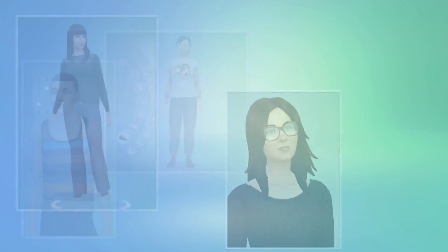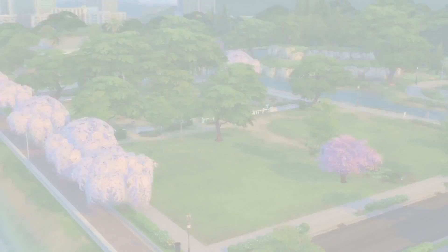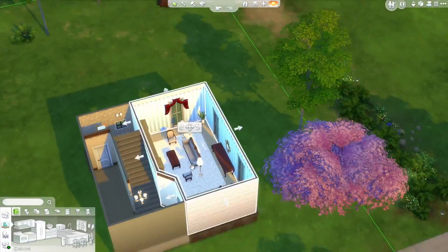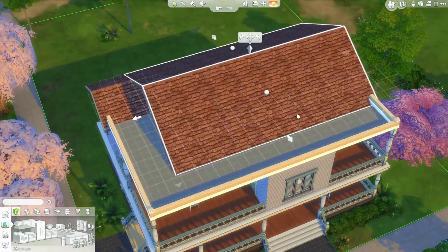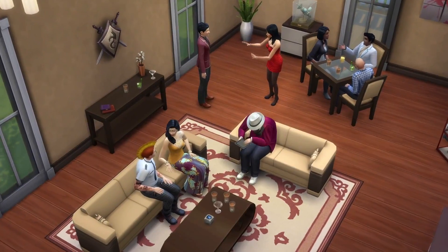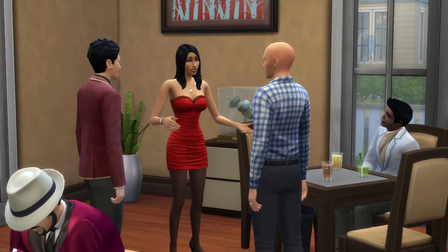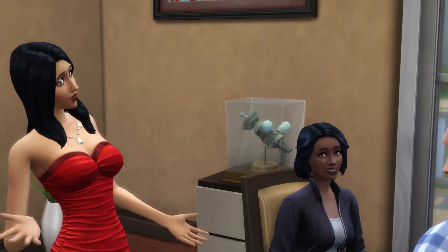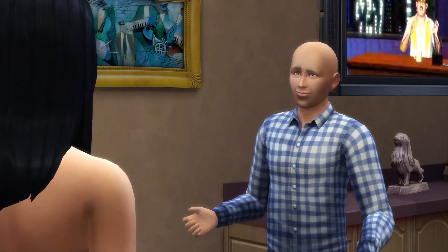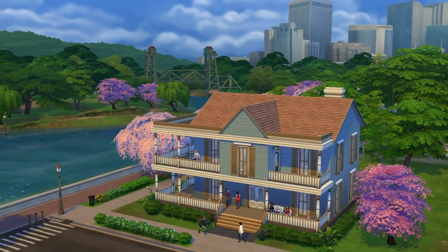I'm going to move my Sim in with a bunch of friends from the studio and build them a house. Home sweet home — it looks like the Goths are here to welcome the team, and Bella's already making some new friends. We can't wait to show you Bella and Mortimer's home when we show off our new build tools. Thanks for watching!